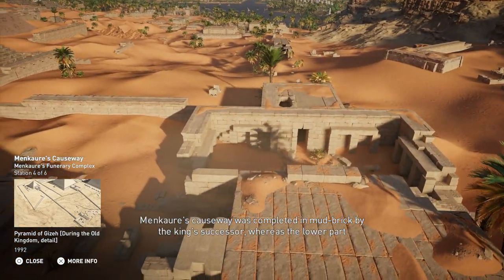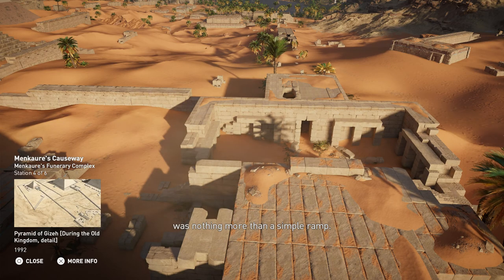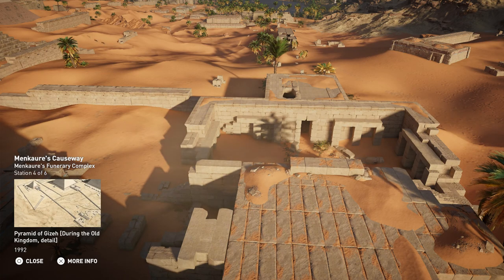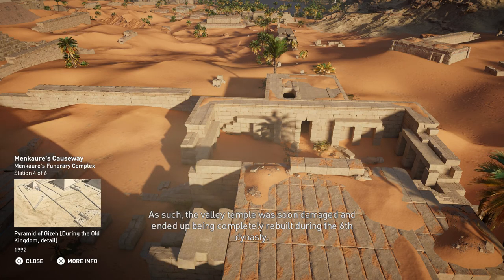Menkare's causeway was completed in mud brick by the king's successor, whereas the lower part was nothing more than a simple ramp. As for the valley temple, it was built in two phases. The foundations were first laid out in limestone during Menkare's reign, but the temple itself was completed in mud brick afterwards. As such, the valley temple was soon damaged and ended up being completely rebuilt during the Sixth Dynasty.